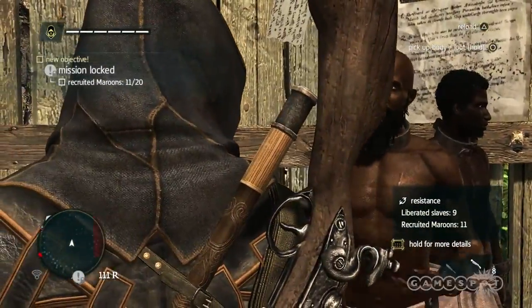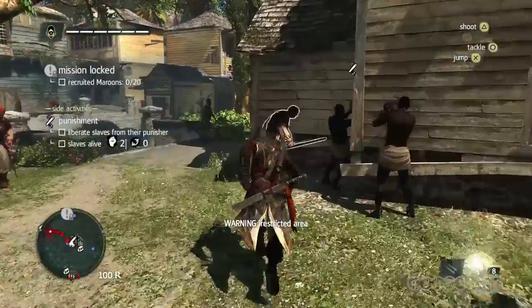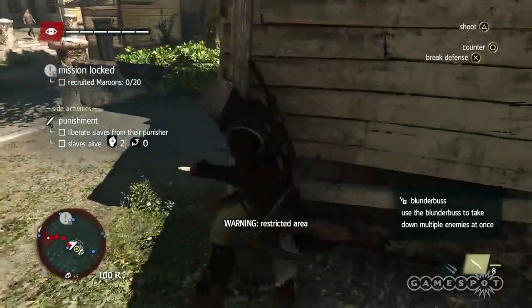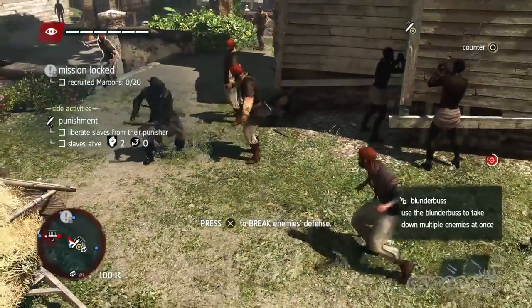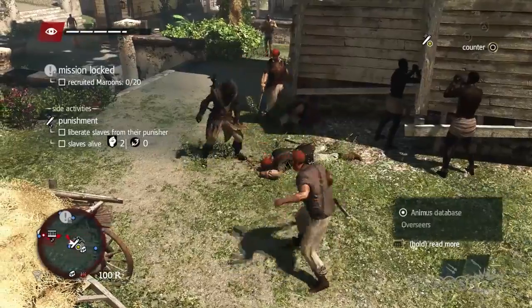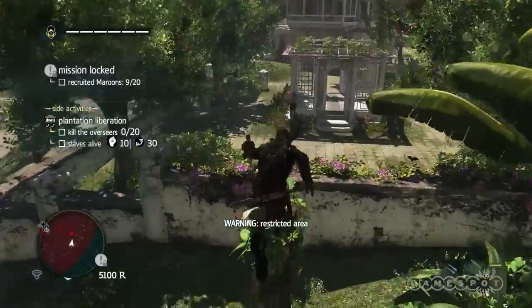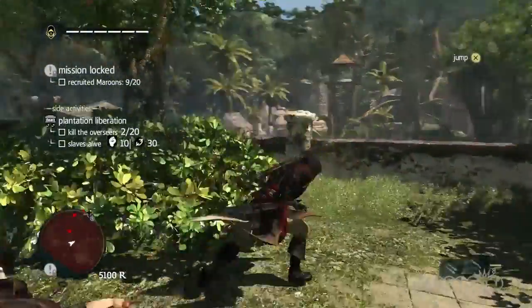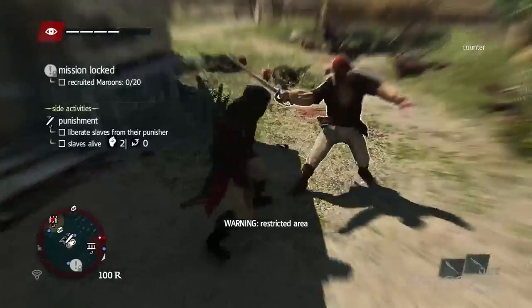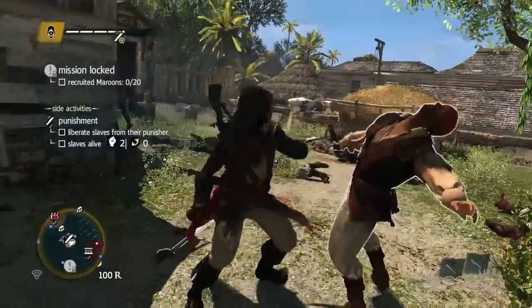Other things you do: you walk around and there are guys who are in chains being escorted around the city — just kill the guards and free them right there. And you can go to the slave plantations, sneak around, take out the guards and everything like that. It's a pretty interesting subject matter.